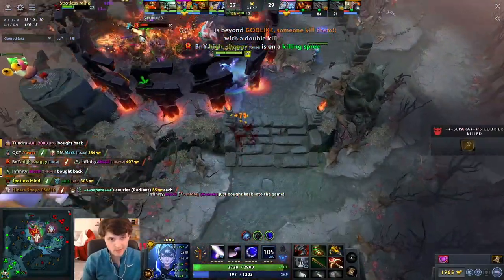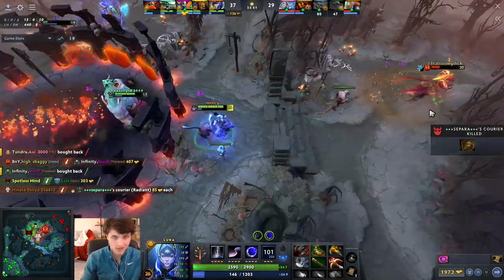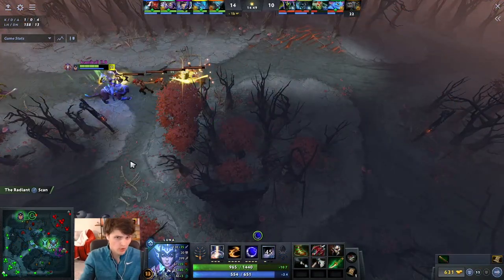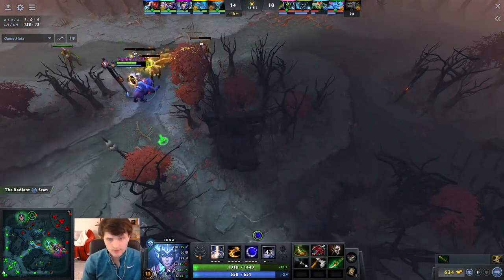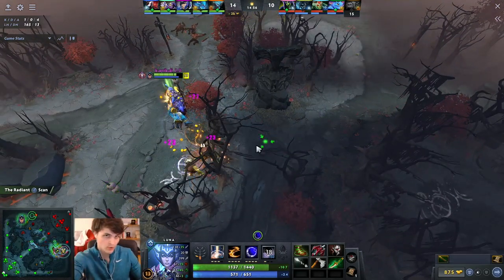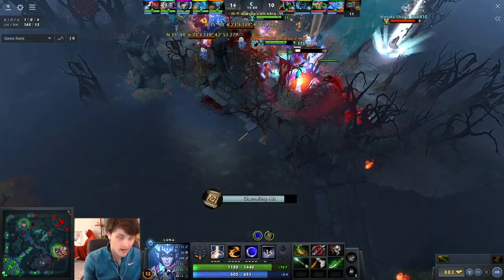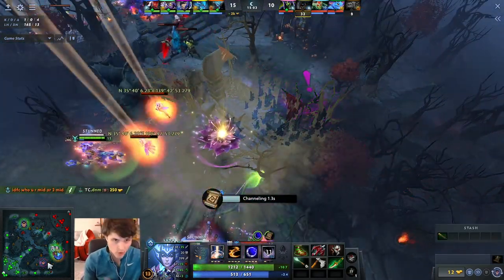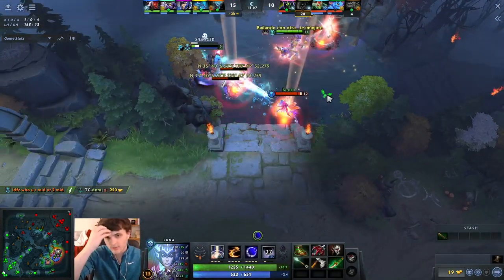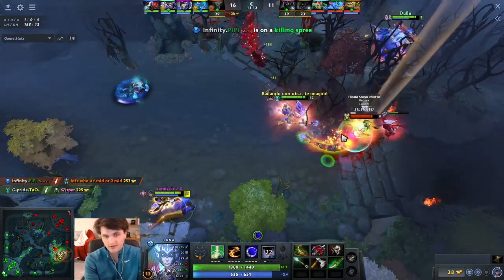One way Luna can carry the game is to stand still and hit people — that's why she buys Satanic despite it not working on her glaives, because she does so much damage if allowed to actually attack. One of the best parts about Luna is her bonus night vision. Whenever I'm walking around the map, it's really important to take wide turns around trees because you're one of the few heroes that's hard to gank at nighttime. You are position-based, so if you do get ganked, you're probably going to die.